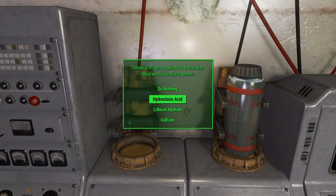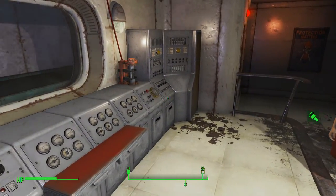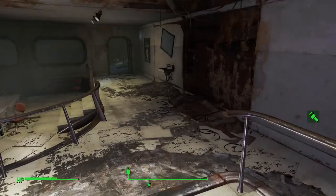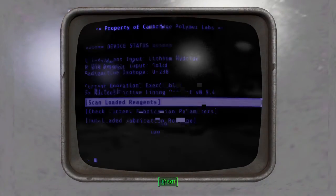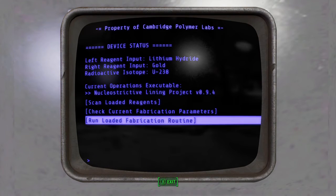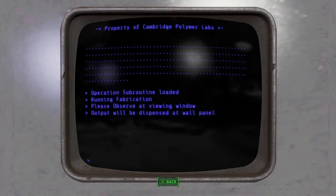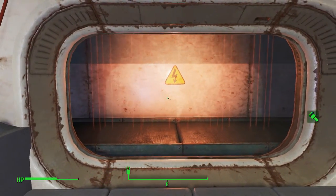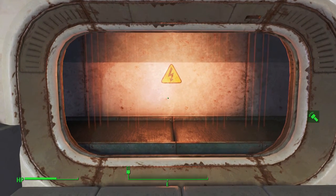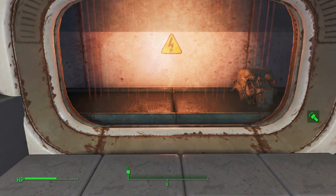So it's gold then lithium hydride. Go ahead and hop in there. I've tried almost nine combinations of elements and it doesn't spit out any other parts of the armor, which is kind of weird. You'll run the fabrication and see 'running fabrication' at the bottom, then it'll say 'operation subroutine loaded.' Then you back out and see lasers come down.